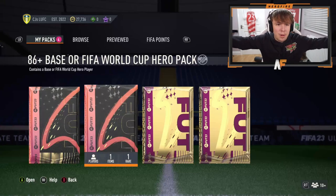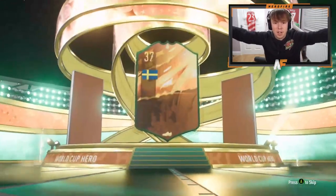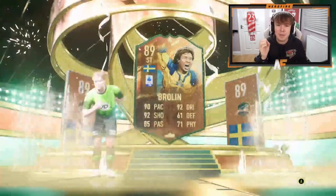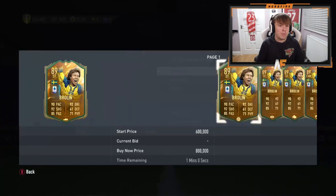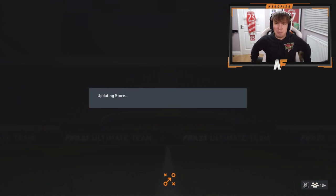Shout out to Callum — 86-plus base or FIFA World Cup Hero pack. Let's see — it's a World Cup one! Yes! I said if Callum gets a good one I'll probably send another one. Browning 89 — massive dub! What a card: 90 pace, 92 shooting, 92 dribbling, 85 physical. Wow, that's a very good striker card!